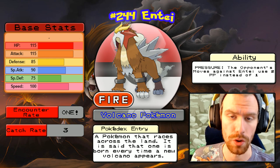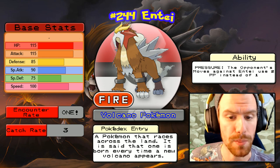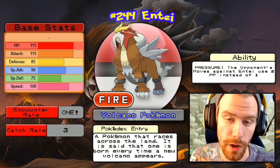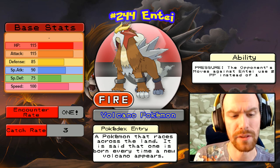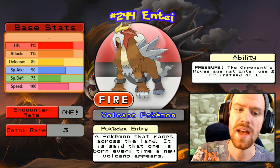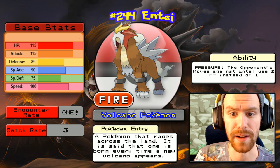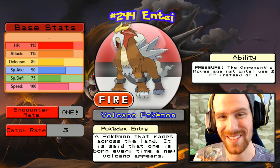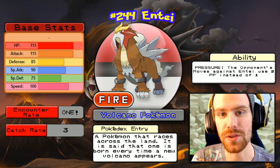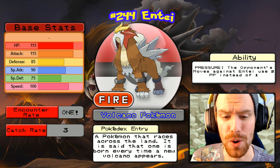If you chose Venusaur or Bulbasaur as your starter, you will get Entei roaming around. This is a pure fire-type Volcano Pokémon — it is amazing. It does share the Volcano Pokémon title with the Generation 2 fire starter. Its stats are very strange: it has a very high HP, a very high attack which you can't really capitalize on in this game, and a speed of 100. In future generations when this thing gets access to Sacred Fire it's going to become very good. Right now it's actually considered the weakest out of the three dogs, even though it is my personal favorite. I love Entei — I like his design a lot and I like that he's the Volcano Pokémon.